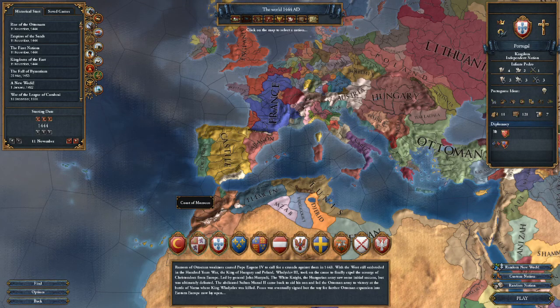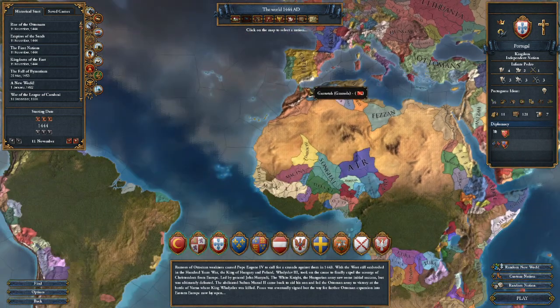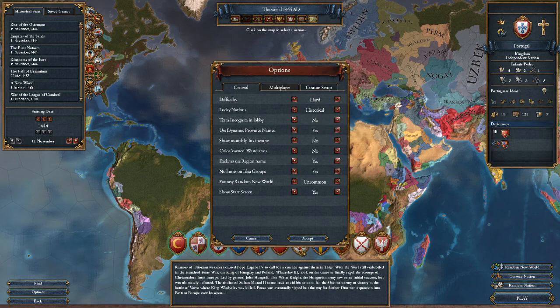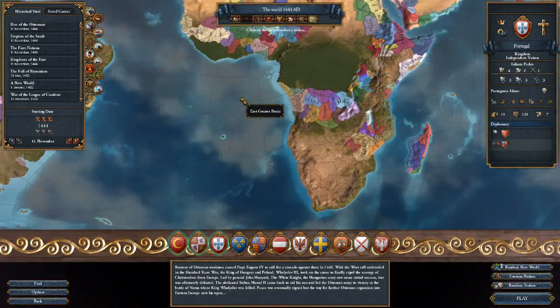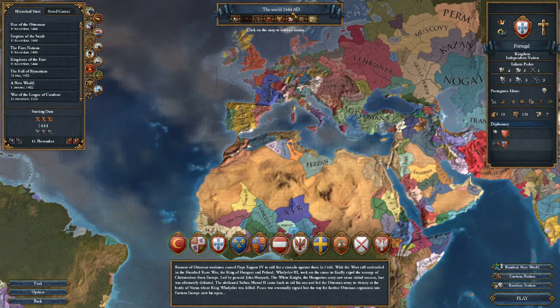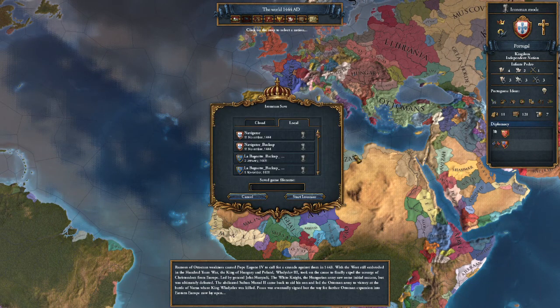Hello ladies and gentlemen, GamingToken here. Welcome! After a rather long-ish season break it's high time for me to get back to making the series. I was thinking about what achievement to do and I decided to do a sprint achievement. The difficulty was of course hard. We are going to do the Navigator achievement as Portugal, which requires you to have a province in Africa, India and Indonesia by 1500. Since we have only 56 years to get it done, it's not the easiest achievement — let's begin.